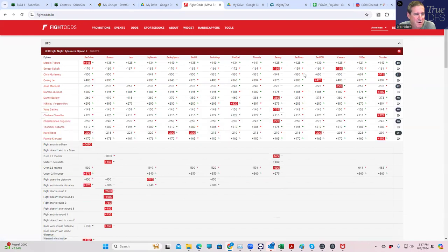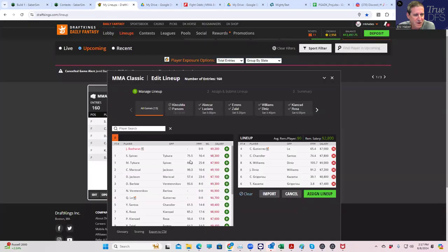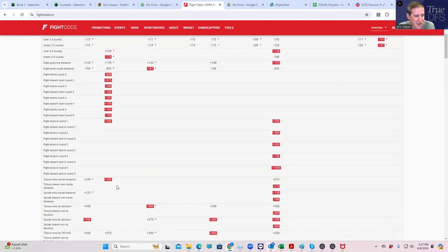Main event: Marcin Tybura versus Sergey Spivak — priced at 8300 and 7900. It's a 10-fight card with five rounds to work with, so a very difficult fade. Both fighters have takedown upside and strong inside-the-distance lines. This is the fourth key fight on the card. Spivak has a better inside-the-distance line and his takedown upside is no worse than Tybura's, so Spivak is the best play — but Tybura is certainly in play too.